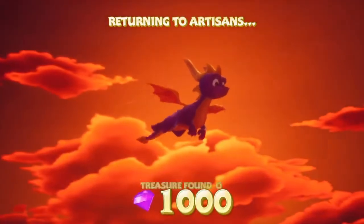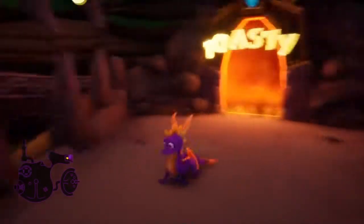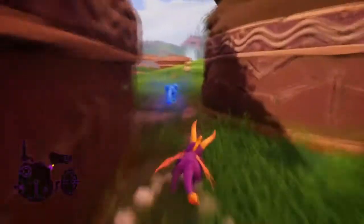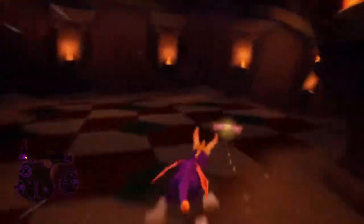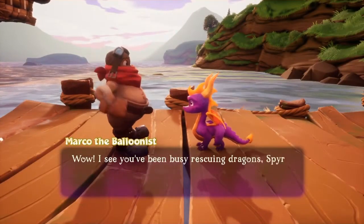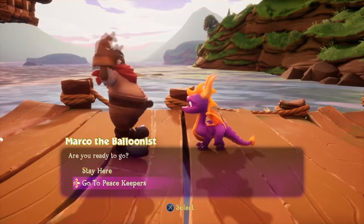Got him - Toasty's down! He can be very savage though. That's all the treasure collected, all the dragons freed, and now it's time to go back to the Artisans World. We need to get Sparks back before we head to our next destination - the Peacekeepers. I just need another sheep for an extra life. Right, that's done - now we can head over to the balloonist and get to our next world.